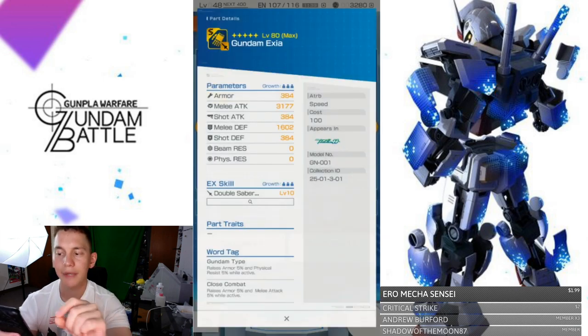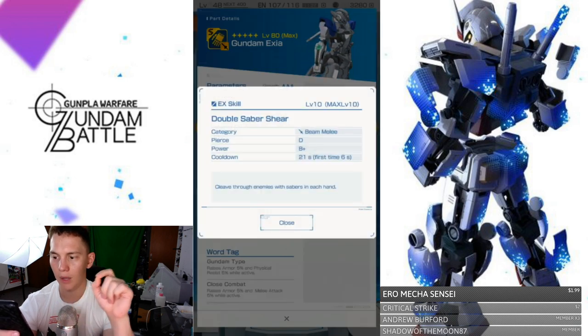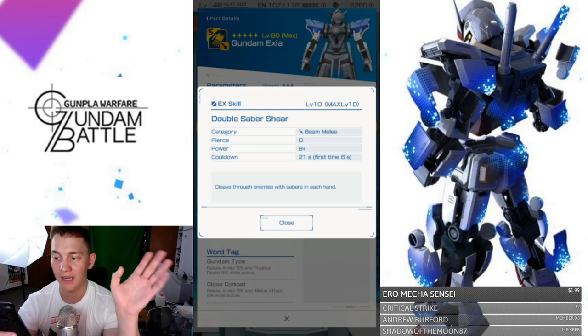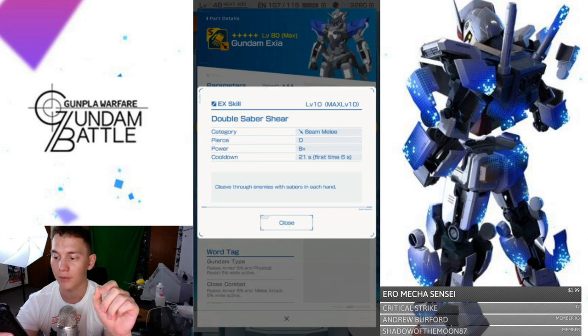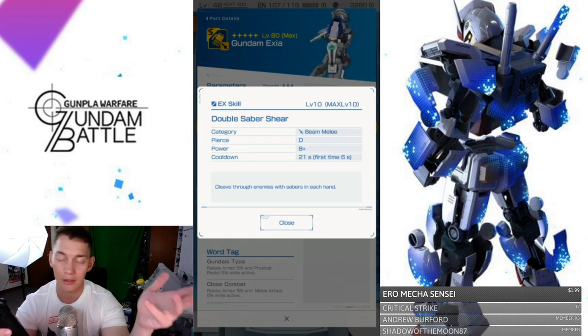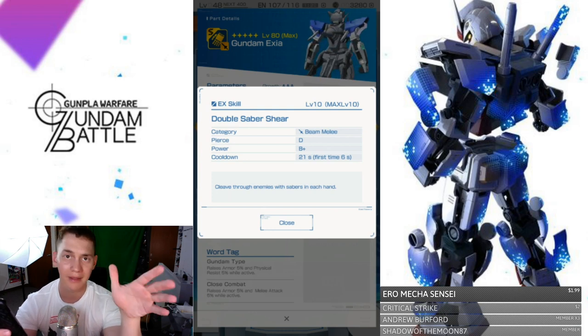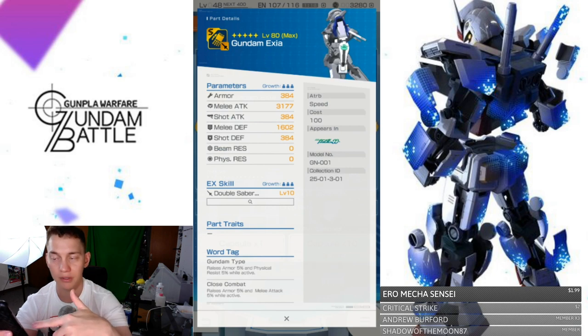Here we have the arms: double sabers, melee beam weapon, piercing D, power B+, not too bad. First use: 6 seconds cooldown; standard cooldown: 21 seconds, which is on par with the recovery. It cleaves through enemies with sabers in each hand. There's no extra secondary ability — these are just really good melee attacks, and they'll be powered up by that close combat word tag as well.